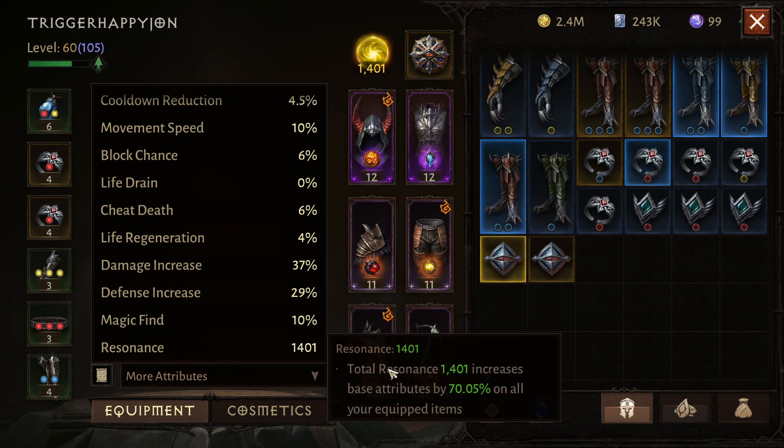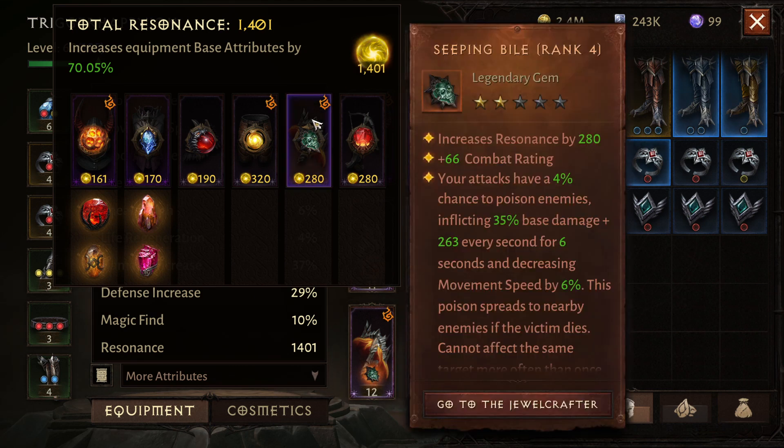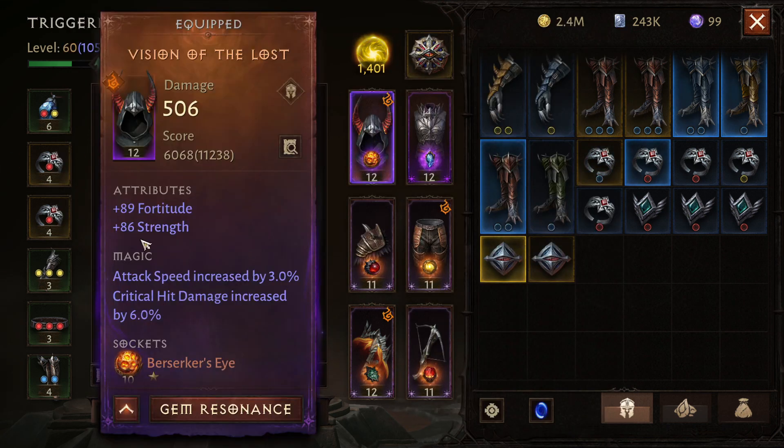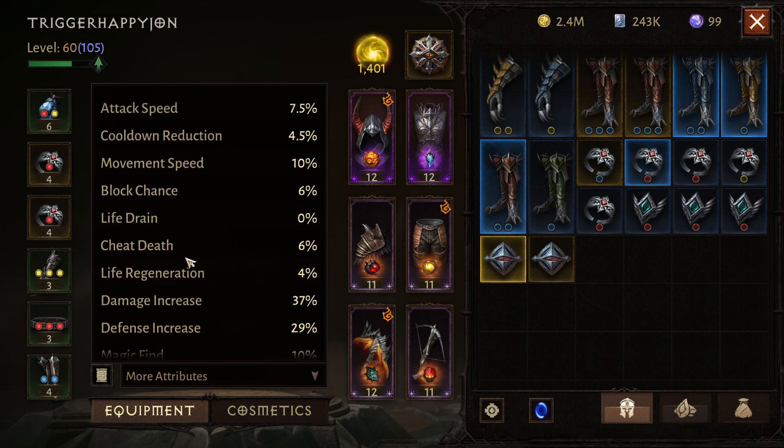Resonance is one of the main secondary stats — my total resonance is 1,400, which increases all base attributes by 70%. This scales directly with that number and goes off your legendary gear pieces. The higher your base attributes, the more resonance impacts your character, since those base stats actually modify a lot of the secondary stats.